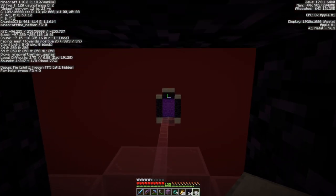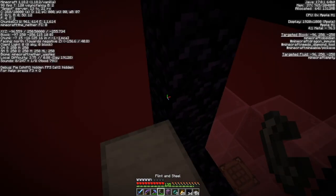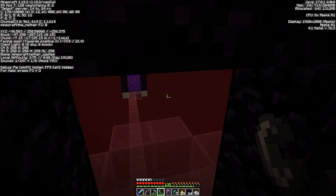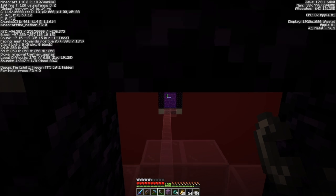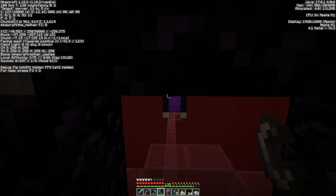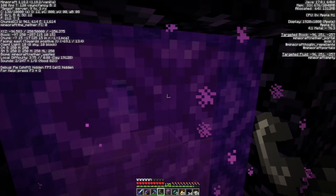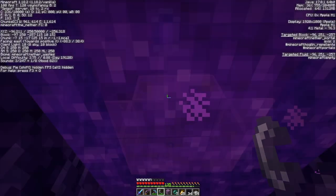So next step: I believe we're going to put a slab up here so that you can't get out of this side. Block it off so they won't be able to come this way, especially once you get the slab on. Now I can't enter without crouching, but I can crouch. This is all complete.